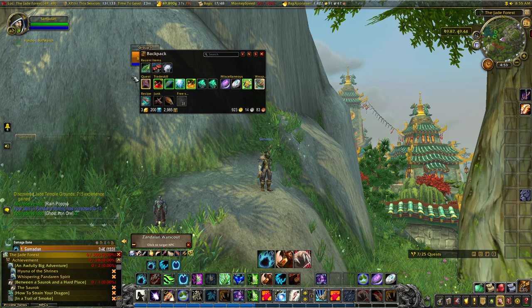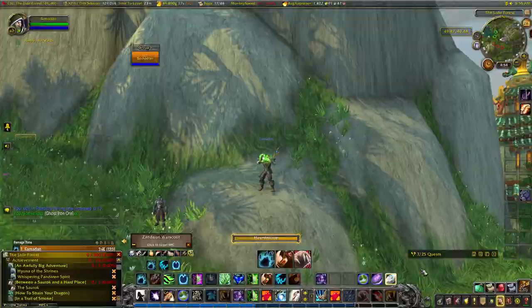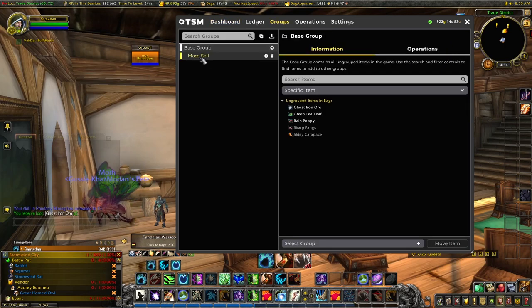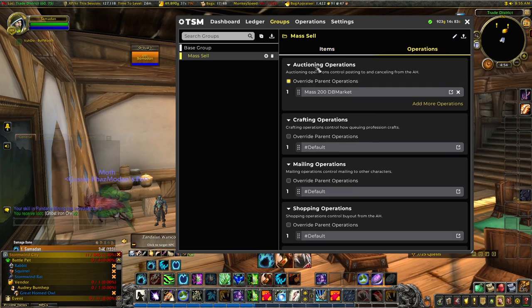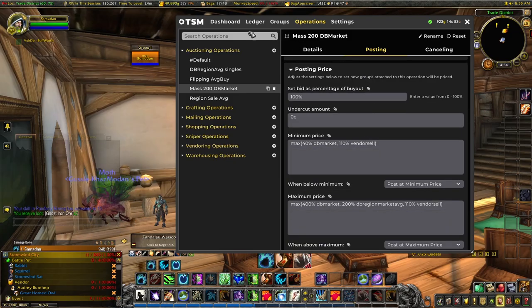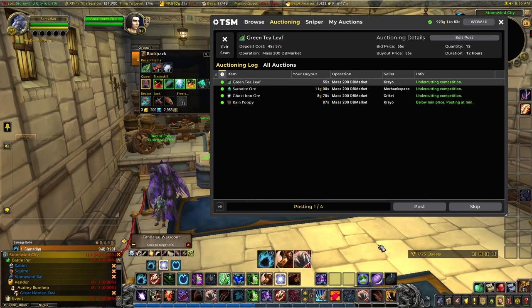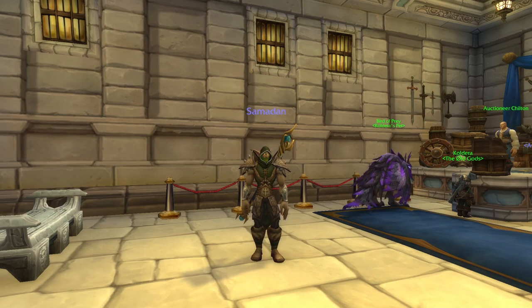It's quite an easy, nice relaxed way to go around a zone and level up. We're currently level 42, so I'll take some back to our rest area in Stormwind. We could put these on the auction house — add them to our mass selling list. Under mass sell we've got rain poppy, green tea leaf, and ghost iron ore — we'll add those straight in. The operation I'm going to change from 24 hours down to 12 hours, because if they haven't sold by then we'll relist. Let's pop to the auction house and run a post scan — not too concerned with the prices, just throwing them on and seeing what happens. Just a short visit today, Samadan — we'll leave you here and come back soon.